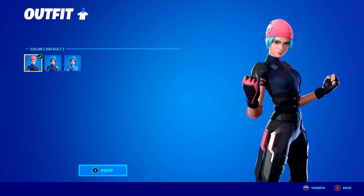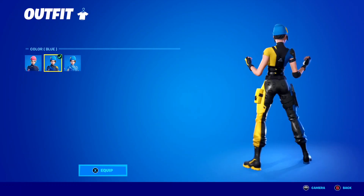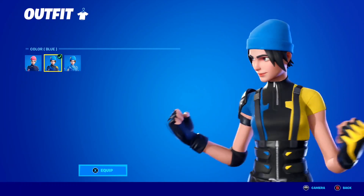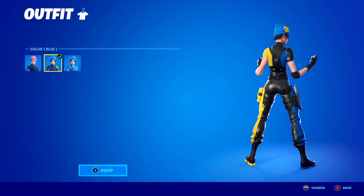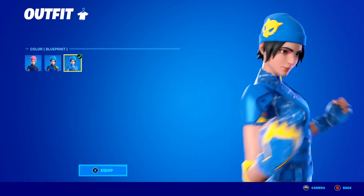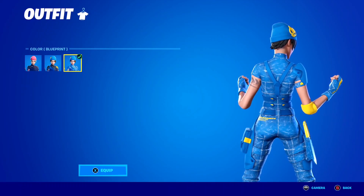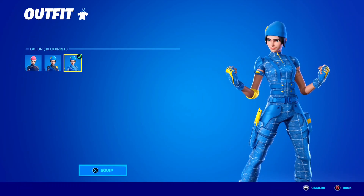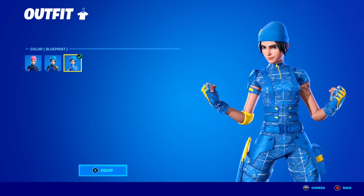Next is the blue style, and take a look at this one — the blue and yellow with the Fortnite skin logos on the pants. This one is pretty clean, I just love the look of it so much. And then lastly is the blueprint style, which is actually animated — the clothes do move on this one, which is so cool. Take a look at the blueprint style for the Wildcat skin here inside of Fortnite, how awesome is that?